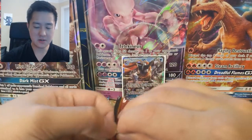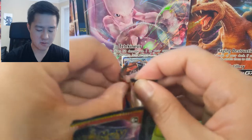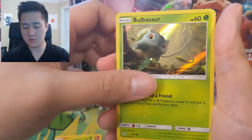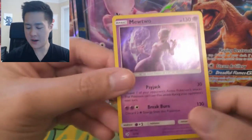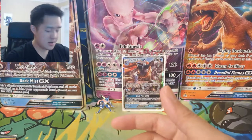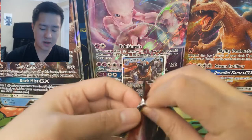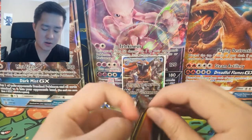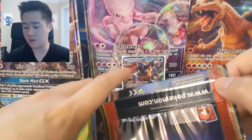I have still yet to pull a Charizard, so let's see if we can get one. Charmander, Morlul, Bulbasaur — love that art — and a Mewtwo! That's one of the other chase cards in my opinion, second only to Charizard, so a very good hit. If you guys happened to stumble across this channel because of the giveaway, welcome! Hit that subscribe button — we post Pokémon videos every single day and mix in YuGiOh or Magic the Gathering as well.